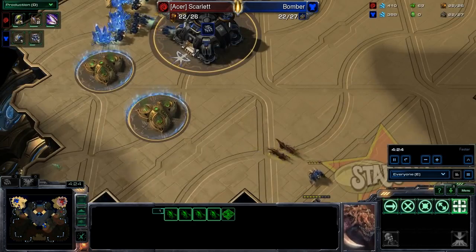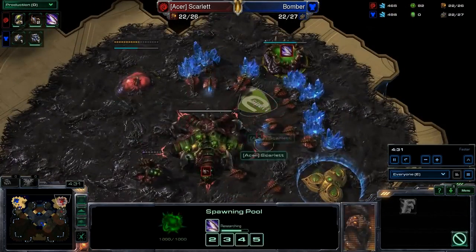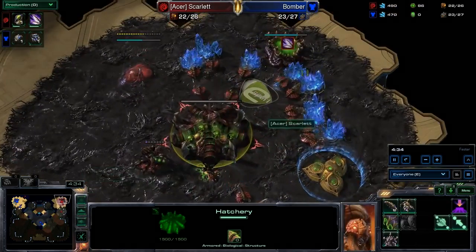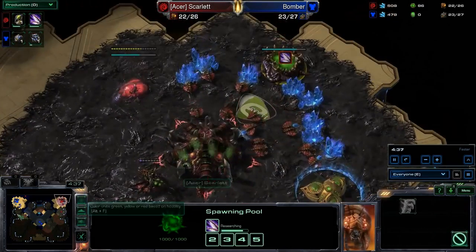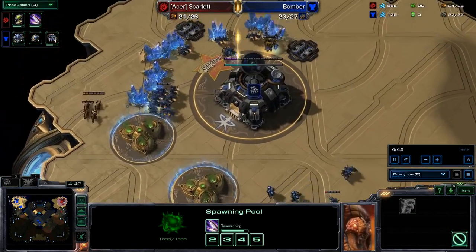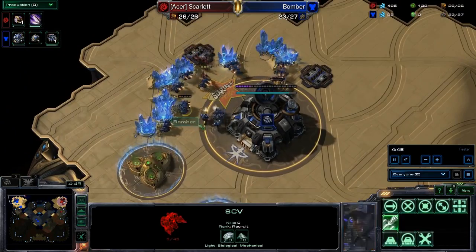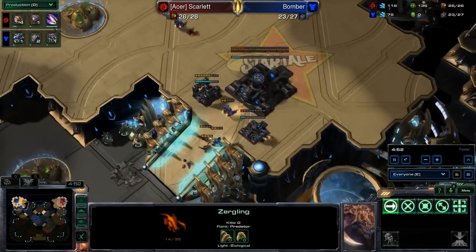Great move by Scarlet. She has not expanded yet — she went for a very fast spawning pool to pull this off, and she's actually researching Zergling speed at the same time. So this is great for Scarlet. Gets the Zerglings inside the main base of the Terran player. How much damage is she going to be able to do? One of these SCVs is actually very weakened here — if Scarlet could get those Zerglings over there, she could take it out.